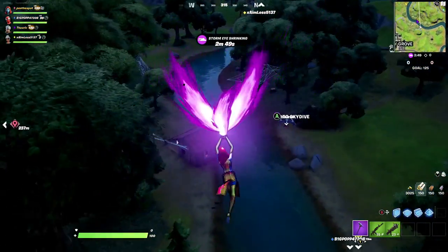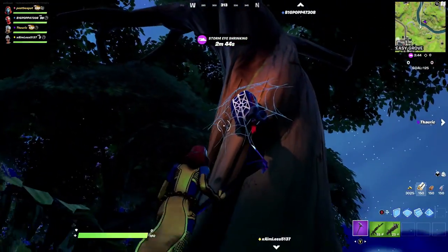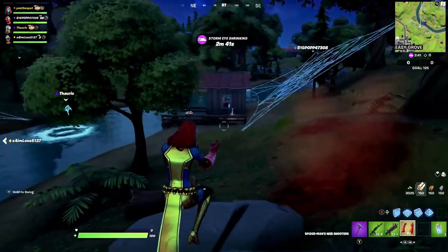The first thing you want to do is glide into the webs and grab the Spider-Man mythic. This is going to allow you to move a lot faster when collecting chests and speed up the whole process. Grab the mythic and you'll be set to go.